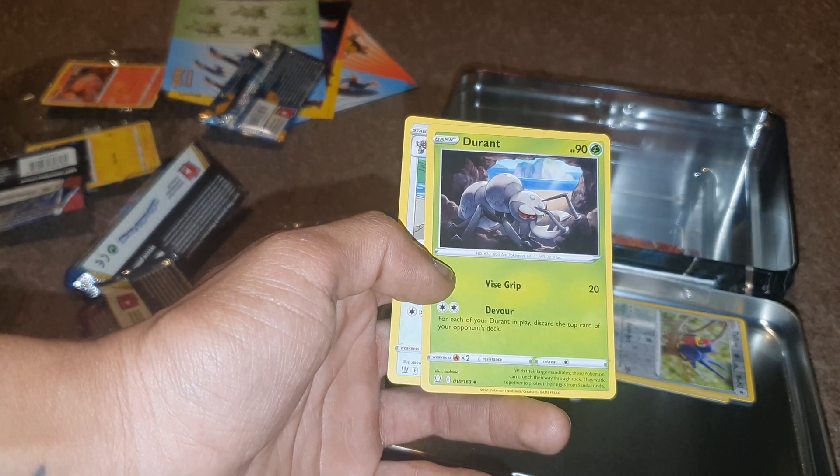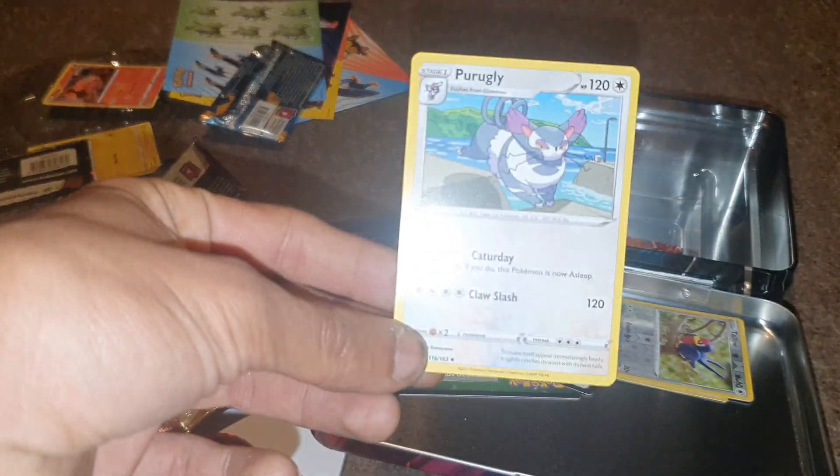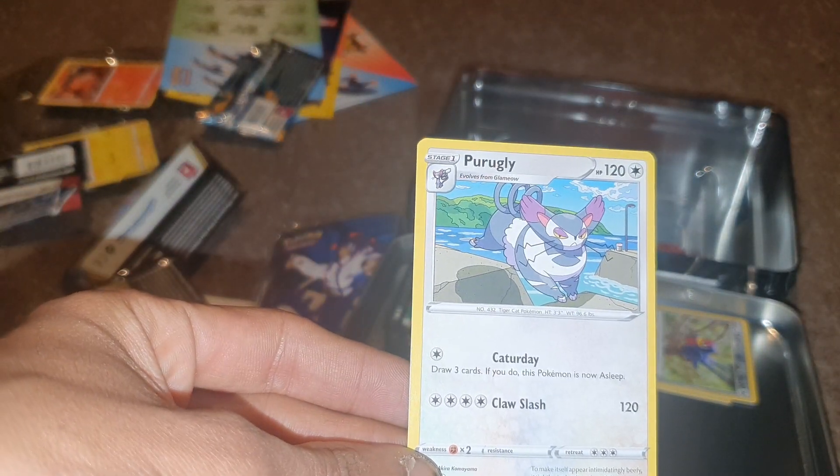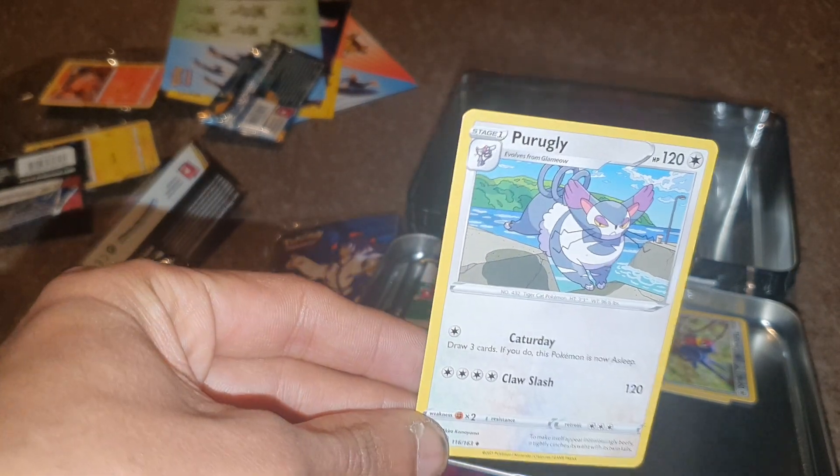Durant is up next — a Grass-type Pokémon with 90 health points, Pokédex entry 632, with moves of Vice Grip and Devour. Then we have Purugly with 120 health points, a Normal-type Pokémon with Pokédex entry 432, with moves of Catitude and Claw Slash.